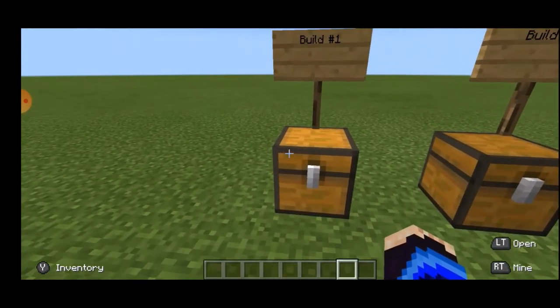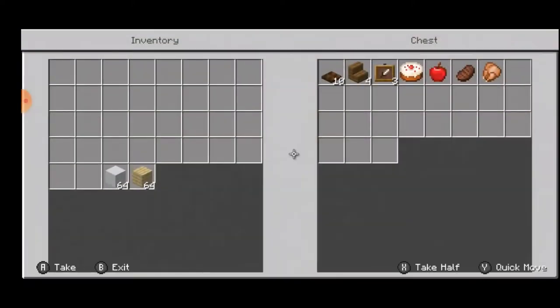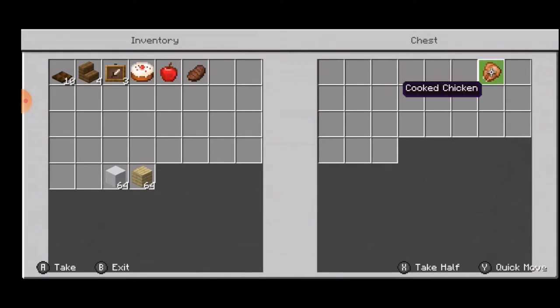For build number 1, we are going to be making an awesome dining table. I've seen many people build dining tables, but those dining tables are a little boring. For making this awesome dining table, you're going to need 10 dark oak trapdoors, 4 spruce wood stairs, 3 item frames, and any food of your choice. Personally, I like a cake, apple, cooked beef, and cooked chicken.